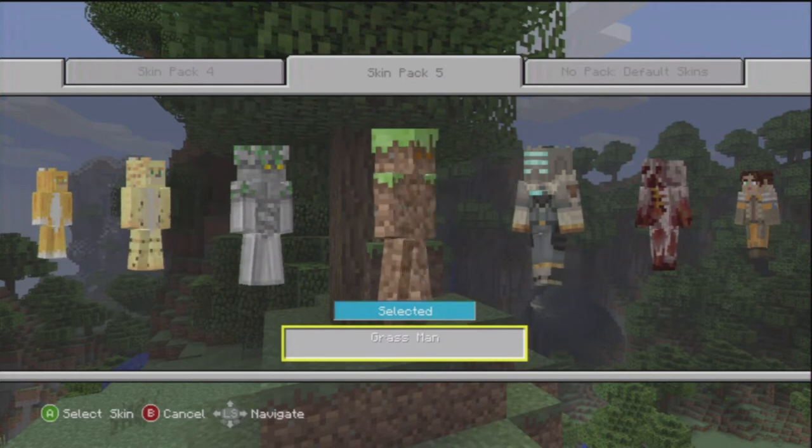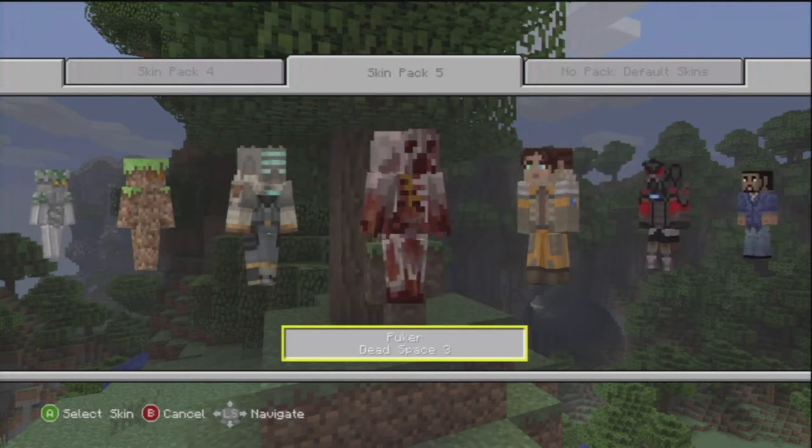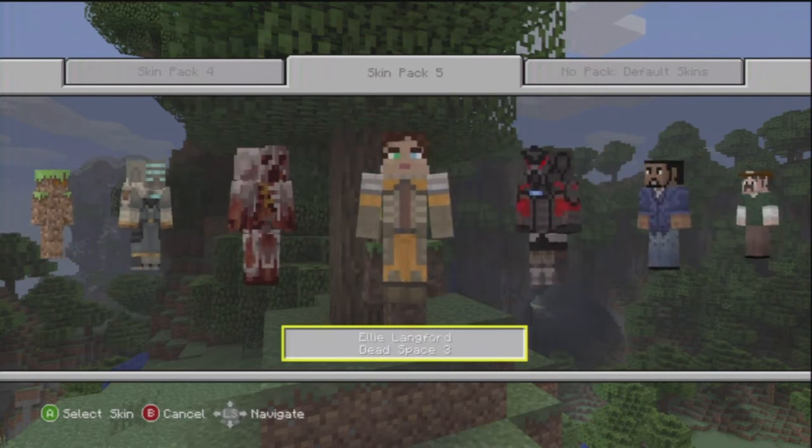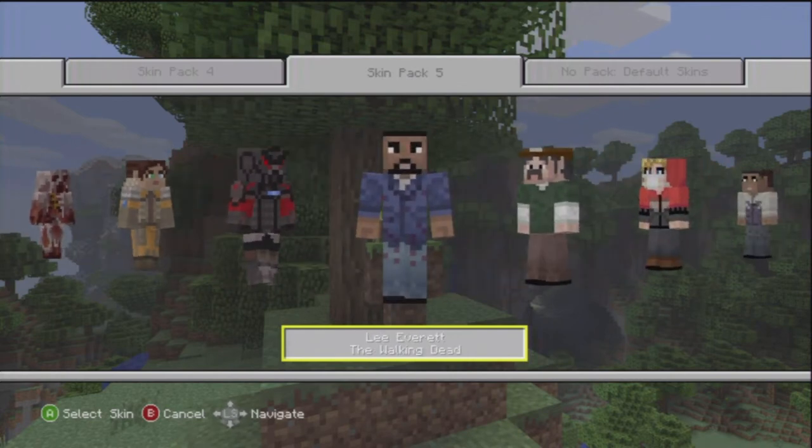First up we have Grassman. Next we have Isaac Clark from Dead Space 3, another Dead Space 3 character — Puker. I've never actually played Dead Space 3, so sorry, I'm not really up to speed on the Dead Space 3 characters. We have Ellie and John Carver.